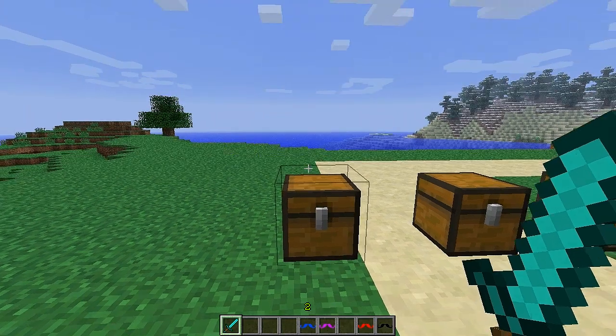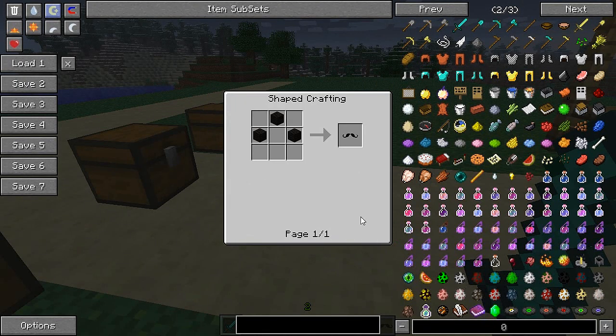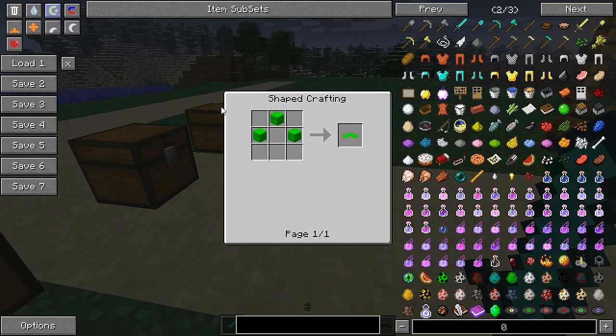We'll take off our little sprinkled moustache and now we have a lime green one. Now these here are crafted mainly using wool — so black wool, red wool, purple wool, blue wool and green wool.